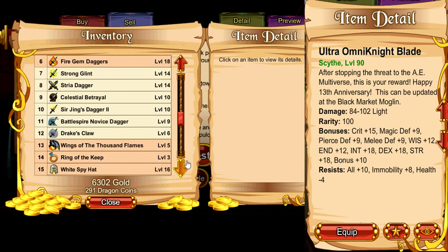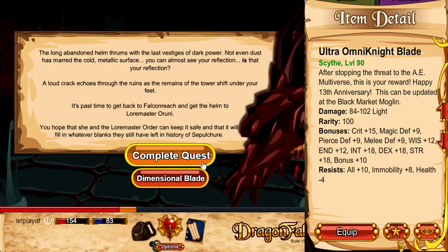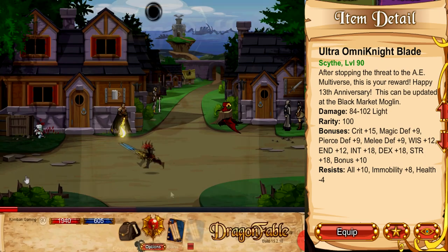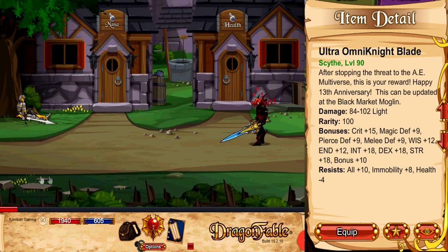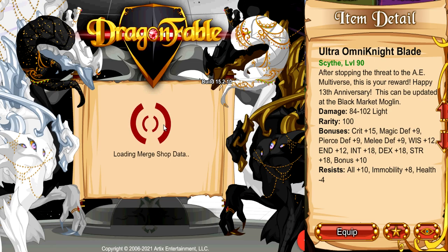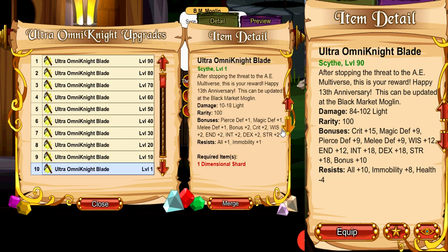Once you complete the quest, it has a 100% chance to drop this item called the Dimensional Shark. Once you get it, you want to go back to Falcon Reach — it doesn't matter which book — go left one screen, walk up to the BM Mogling, click on Who's That, click on Weapons, go to Ultra Omni Knight, and then you can merge your Dimensional Shark item into the Ultra Omni Knight Blade.